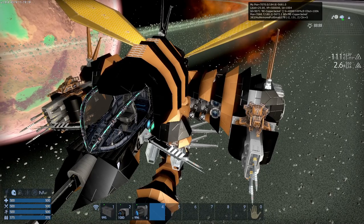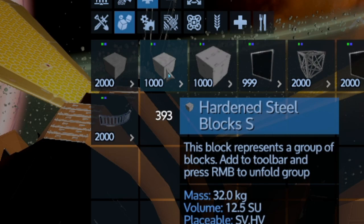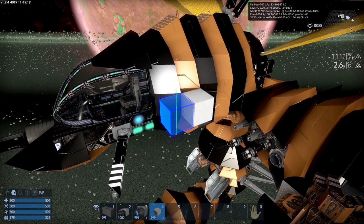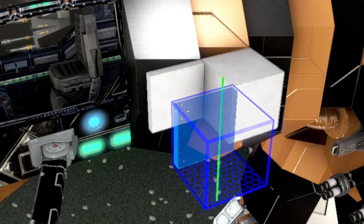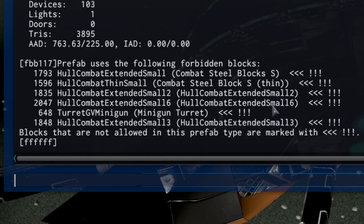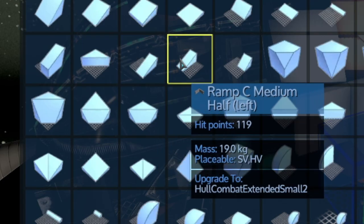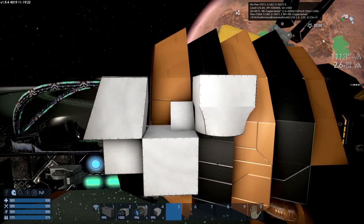We'll want to replace this combat steel with normal hardened steel. Go find a block — as you can see, the code for hardened steel shows up right below if you have your debug info open. In this case it's 393. I always like to set one down for each type of block we're replacing. Here you can see combat steel blocks, combat steel blocks thin, and also small two, small six, and small three. As you hover over them it shows you what type of block it is.